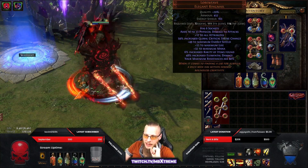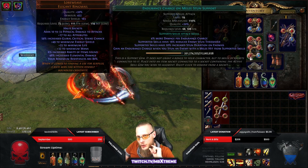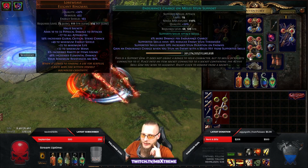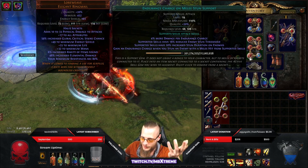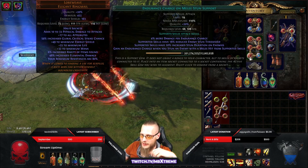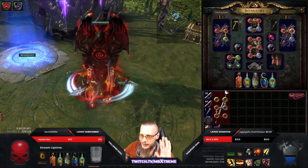In Nebuloch: Consecrated Path linked with Elemental Damage with Attacks, Damage on Full Life, Melee Physical Damage, Endurance Charge on Melee Stun, and Elemental Focus. Why Endurance Charge on Melee Stun? Four percent more damage per endurance charge — we run 10 endurance charges so that's quite a lot of bonus damage. And we gain an endurance charge when we stun an enemy, which we do quite a lot.